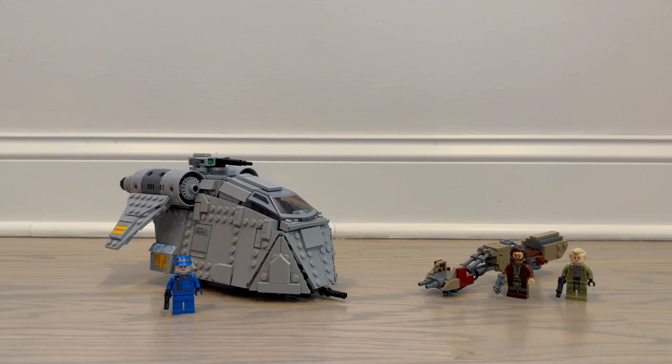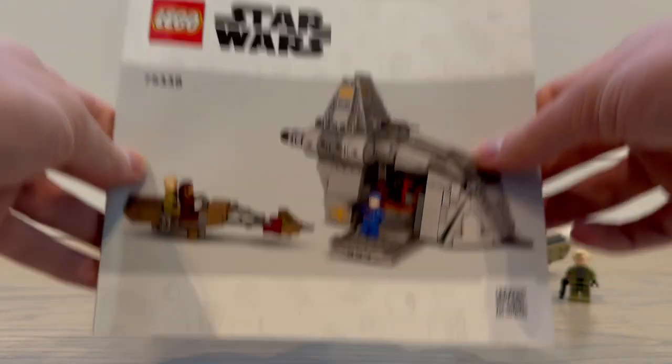Hey guys, it's time for another video. Today I'll be bringing you a review of set 75338, Ambush on Ferrix. This set came out in 2022 and comes with 679 pieces. We'll first start off with the instructions and here is the box.